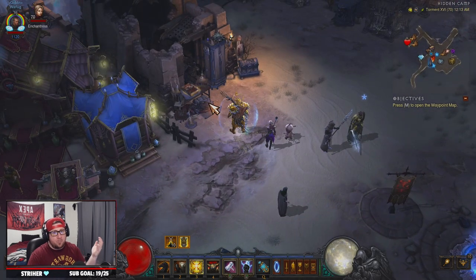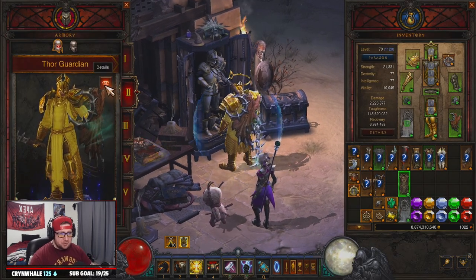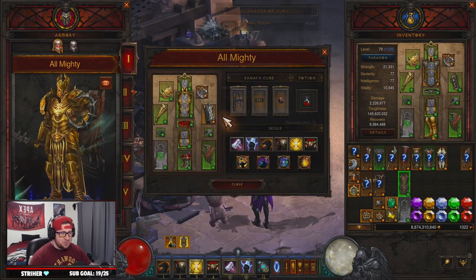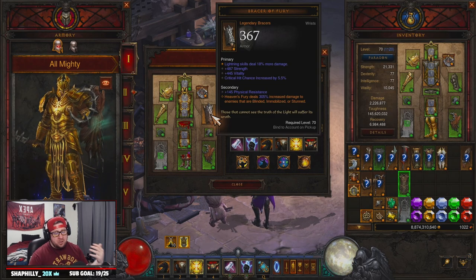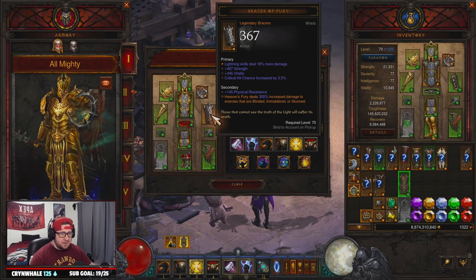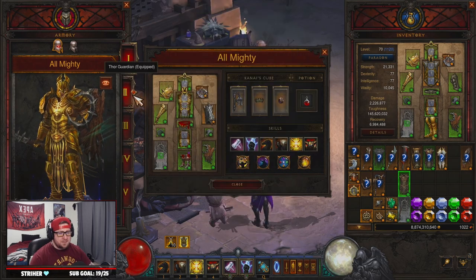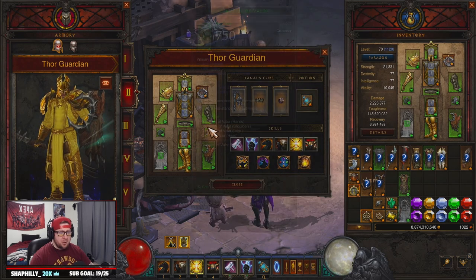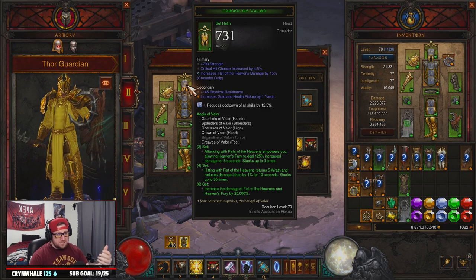Let's get into the gear. We used to rock Captain Crimson's and a Bracer of Fury — which was a random bracer slot you could put Nemesis Bracers, Arm Guards of Warsong, or anything you want. But we swapped out our bracers and armor for the Aquila Cuirass and then the Guardian set. You're going to need five out of six pieces of Aegis of Valor because everything is done through Fist of Heavens damage.